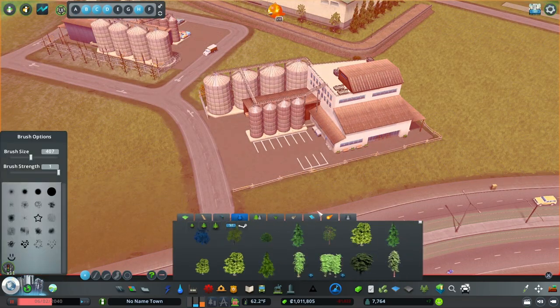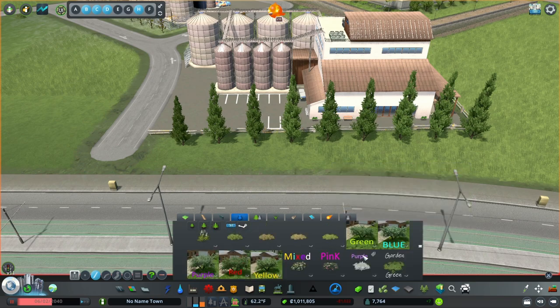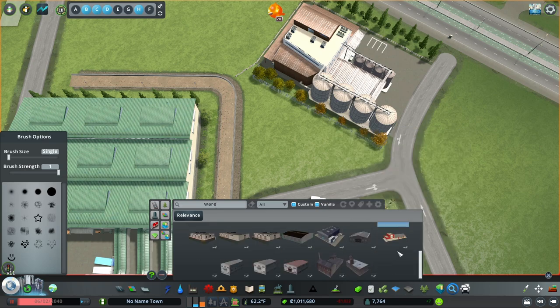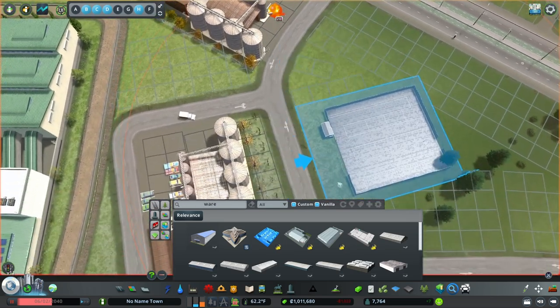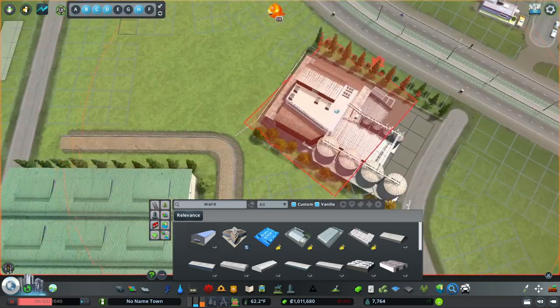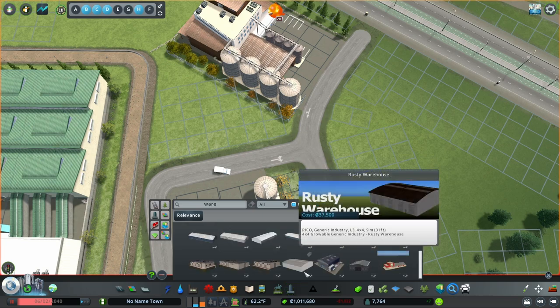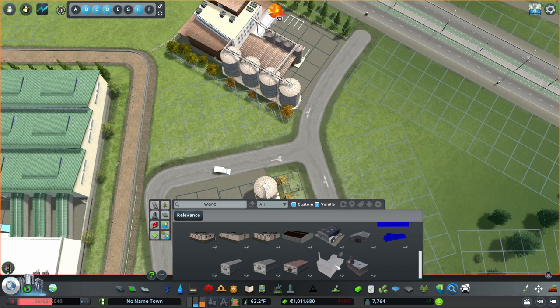Let's block off the view from the road with some trees to make it a little more attractive. The warehouses that come with the vanilla game just don't really cut it for me. I've downloaded quite a few more because the vanilla ones are just big and massive — this is the smallest one and it's like the size of the entire flour mill. I don't understand why you'd need an area that size just to store barrels of flour, so I like some smaller ones.